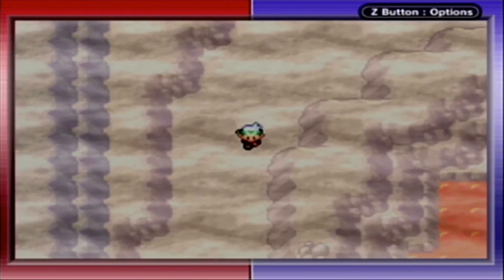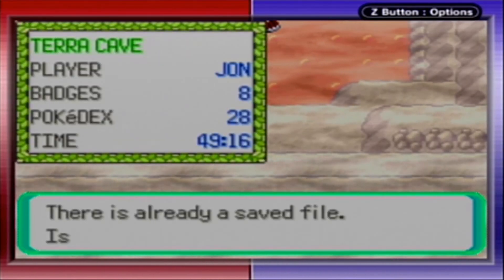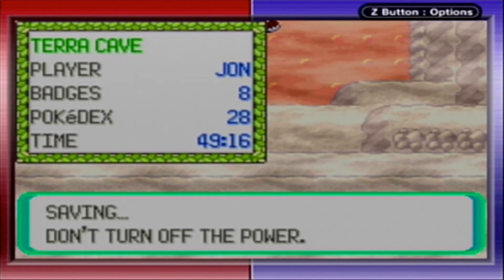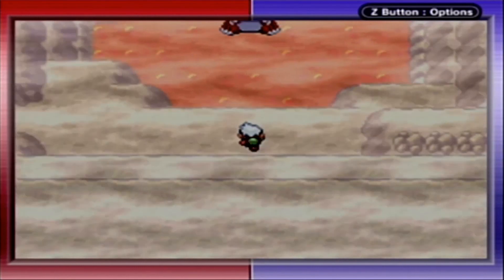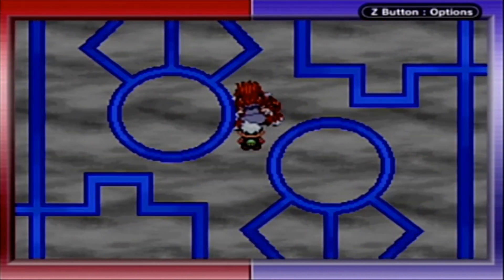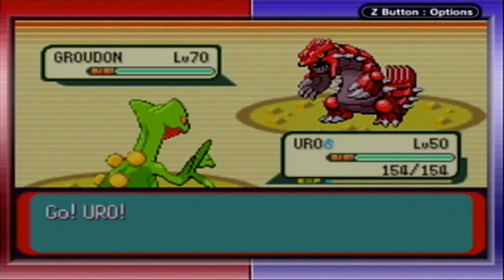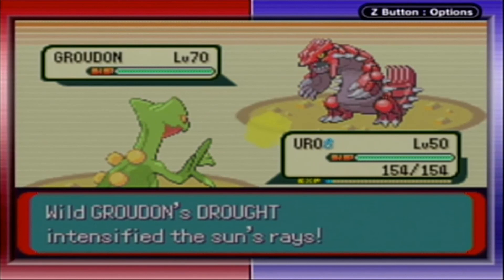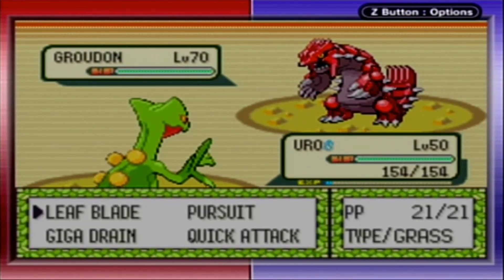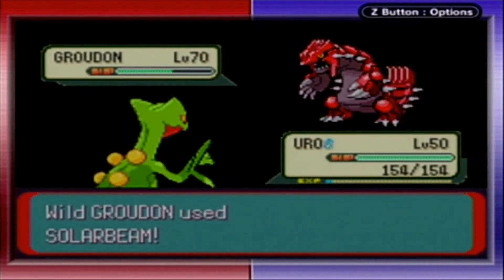Down here — guess who it is! It's me saving. And here is Groudon — like Kyogre but a little more physically oriented. Again, all in all a huge beast.